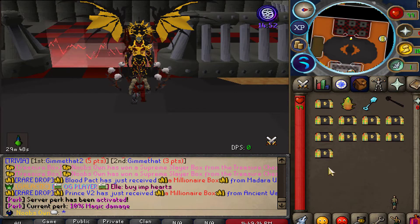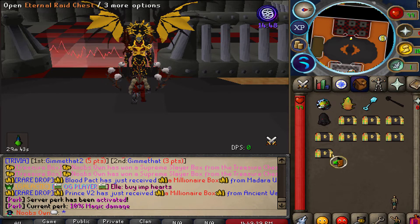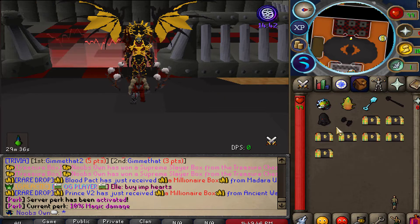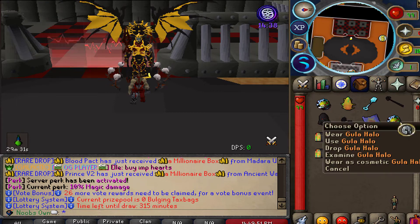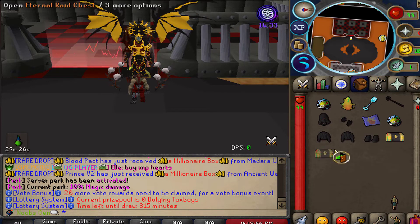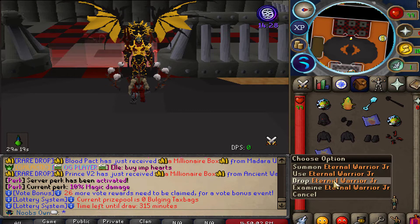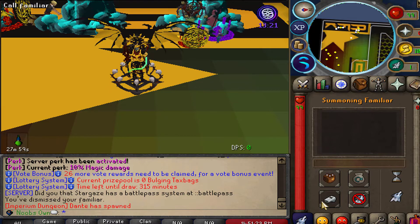Continuing with the eternal rage chests, these are a one-click open making things much simpler. From these we got the Dark One helmet, a Gula halo, Dark One gloves, eternal warrior junior pets, another halo, the Dark One plate body back to back, the boots, the super Baya halo, and another eternal warrior junior pet.